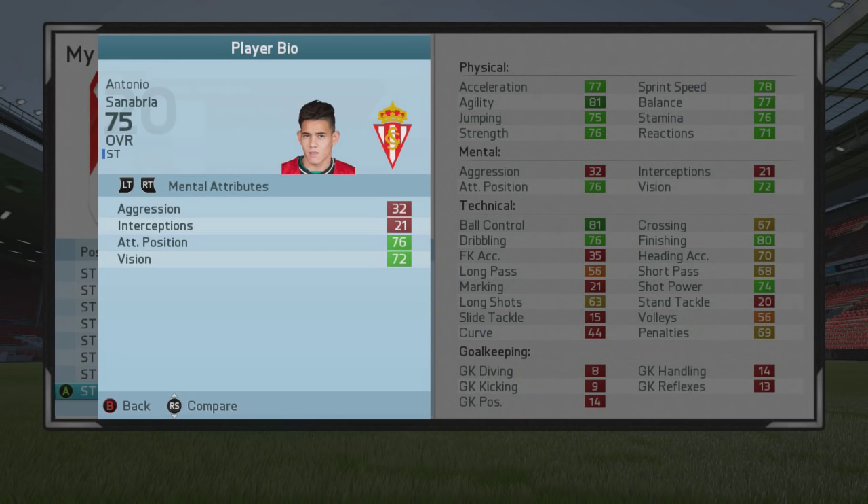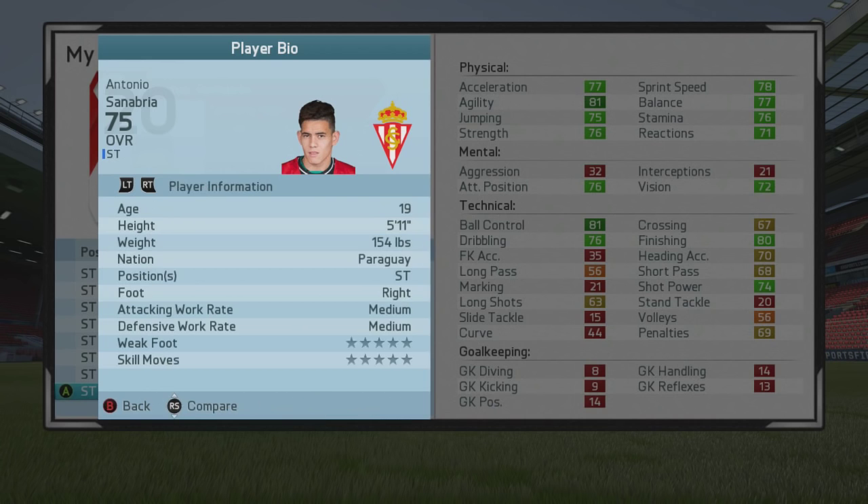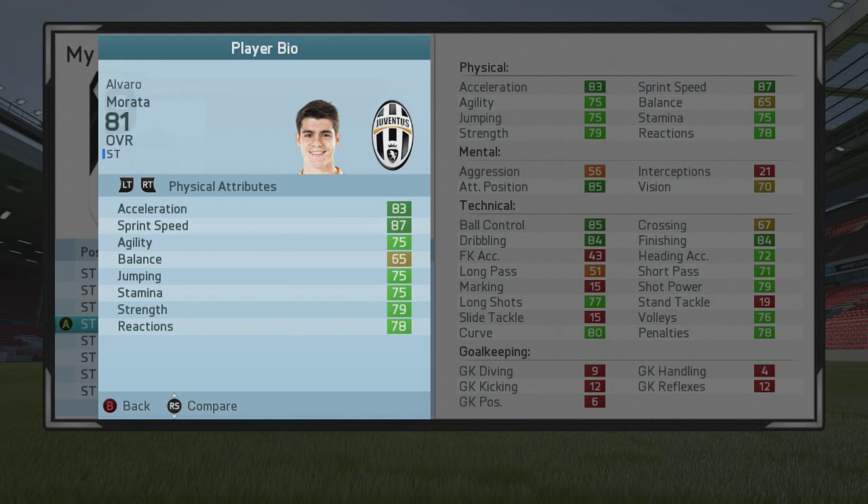After that we've got the Sporting Gijon striker Antonio Sanabria, who is on loan from Roma in the Italian league. You can't pick him up in the first transfer window or first season at all, but you will be able to do so after that. He's got 81 agility, 81 ball control, good dribbling, and of course finishing and attacking positioning — his finishing is already 80. He's 19 years of age, four-star weak foot, three-star skill moves, 75 overall at the start of the game with something like 87 potential.